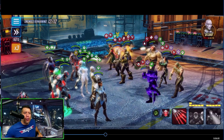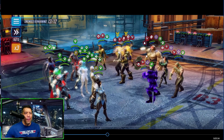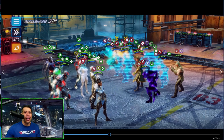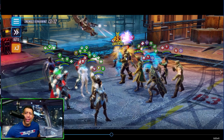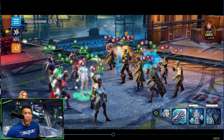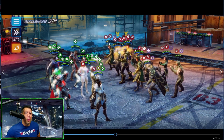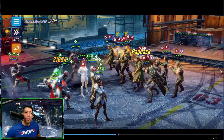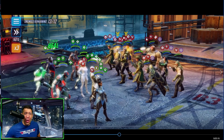Going after Cull Obsidian with a taunt, trying to remove it — Emma Frost does it. Then I realize I should switch back to Ebony Maw and keep working on him. Defense up from Shuri is the right move. We didn't get it in time — Loki gets his special off, throwing everybody into stealth. But Thanos comes out of stealth — we could go after him. Thanos is blinded, which is good, and now Ebony Maw is also out of stealth, so we can keep focusing him.